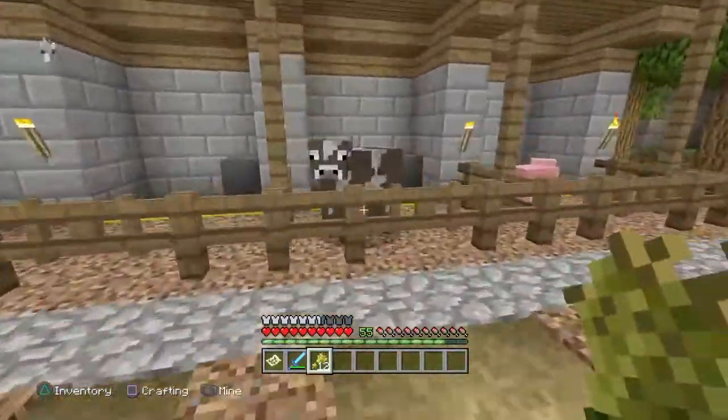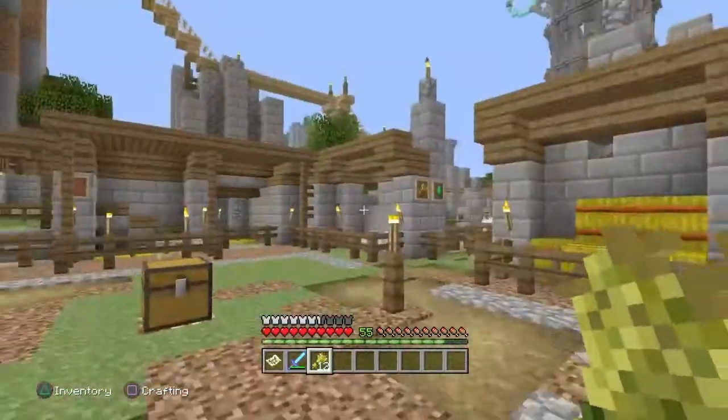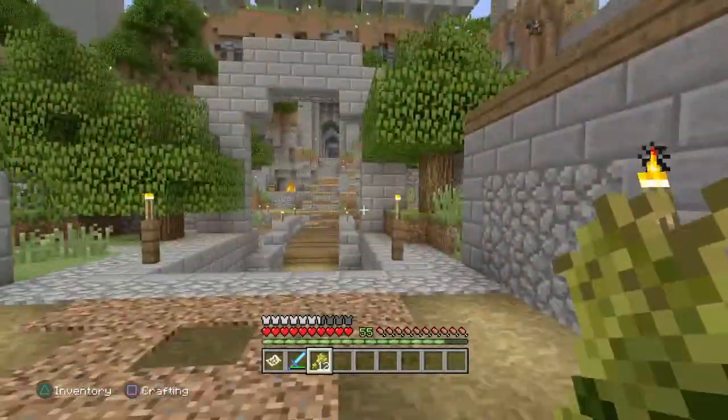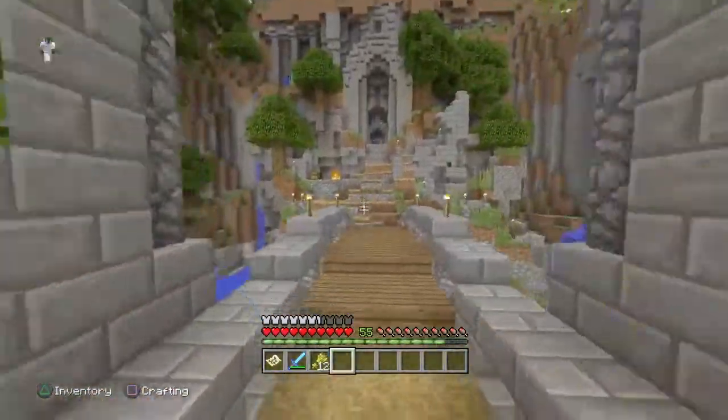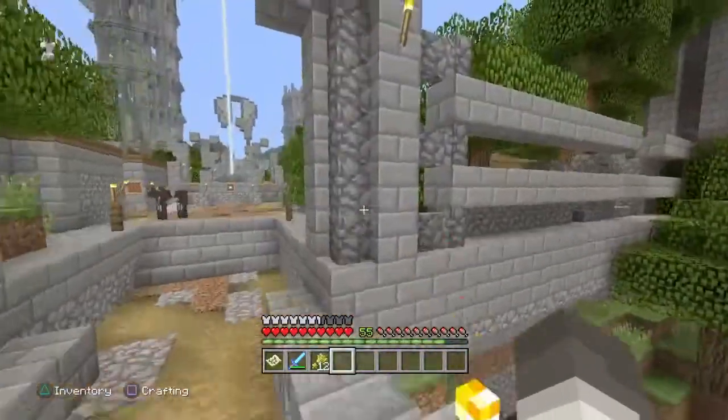So to get this achievement, it is fairly simple. Honestly, it's in the name — all you have to do is breed two cows. Now, as you can see here, one of my unlucky little cows has been killed, so we're going to have to go try and find another one real quick. I'm pretty sure I've seen one around about here. There's one — there he is, right up there. He's just chilling.